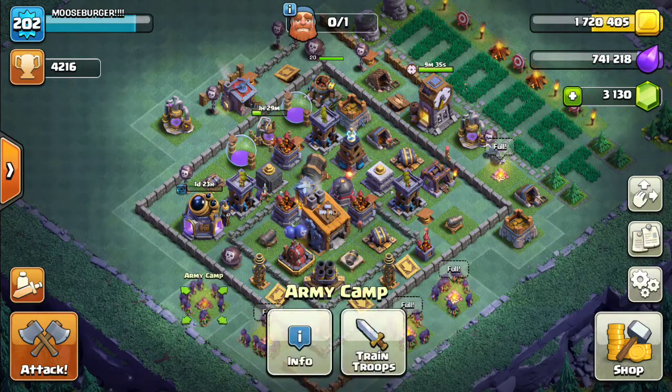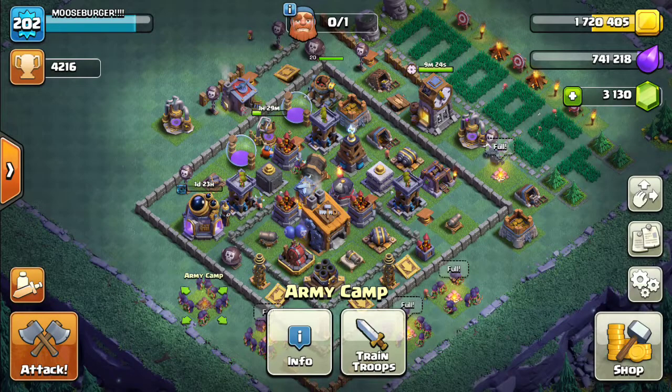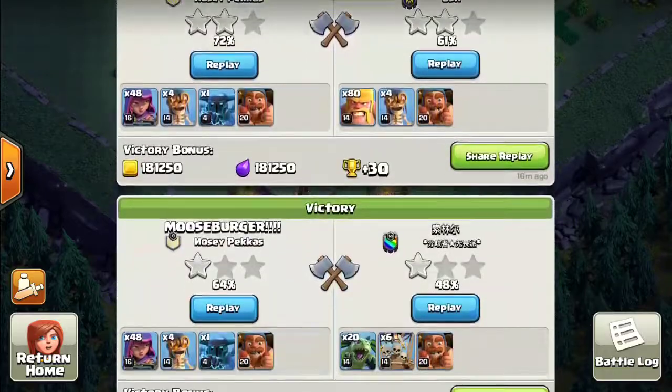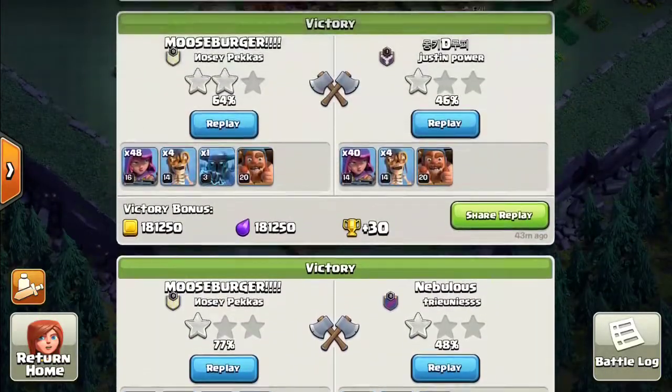Let's look at what we have here. I've set up an army — we've got level 16 archers, a bomber, and one P.E.K.K.A. That's what I've been using so far with reasonable effect. Did get beat once, but it seems to be winning okay at the minute.